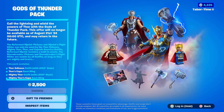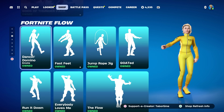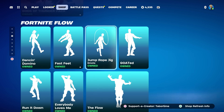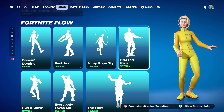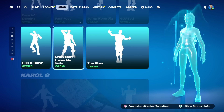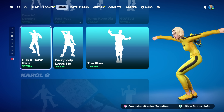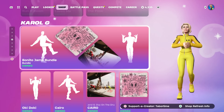Then we got the Fortnite Flow section — lots of copyrighted emotes. Dancing Domino, Fast Feet, Side to Side, Jump Rope Jig — that's a good one. Goated — that is a repetitive one for sure. The Flow, Everybody Loves Me, and Run It Down — I don't remember that one.